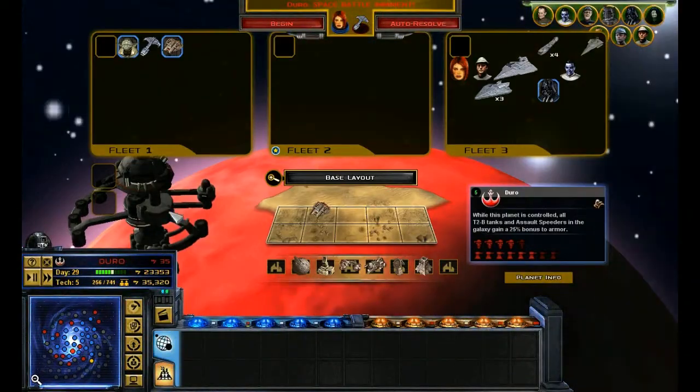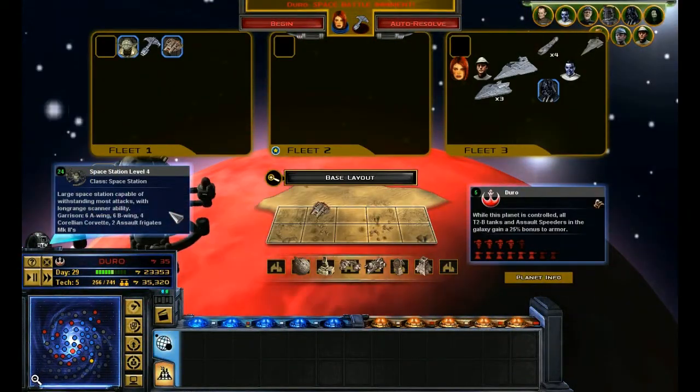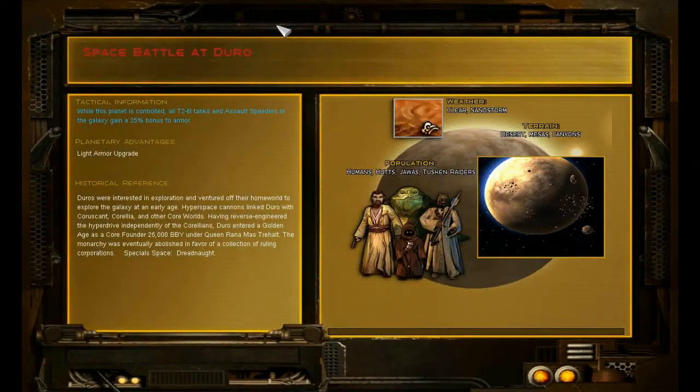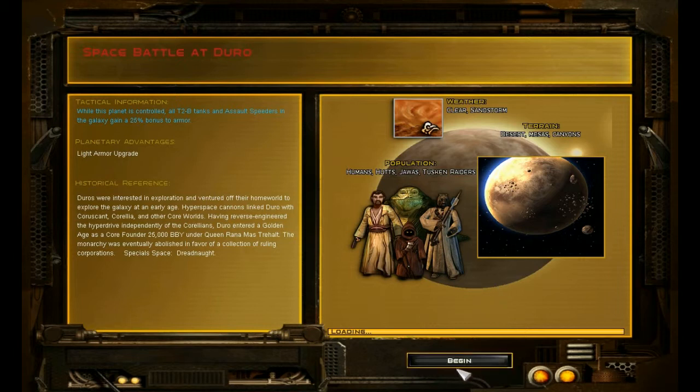Anyway, we're gonna take this planet. What does this have? Nothing that great — has some space fighters and whatever. I should have built one of those gravity well things. That wouldn't help stop them from escaping, which I'll probably do. Maybe if I send one of my ships around to find them around the space station.